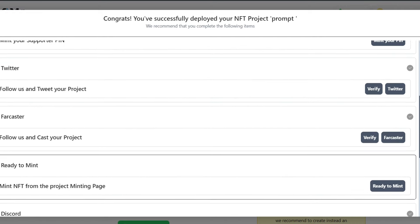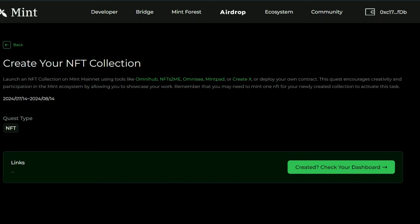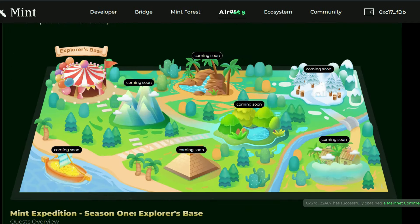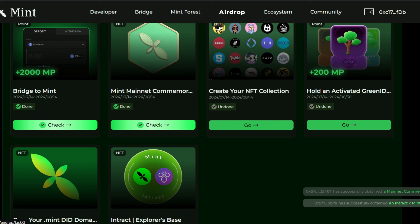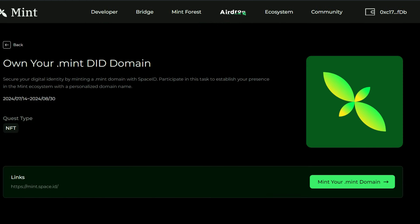Go back to the quest page — this may not be checked yet, it might take a little time. We'll go straight to the next one, which is to own your own Mint ID domain. This is going to cost around five dollars as it happens on Space ID. Click on Go to mint your ID domain.